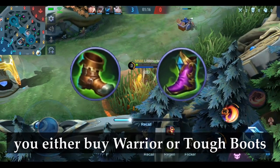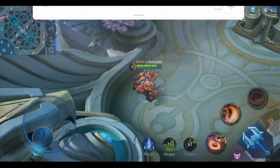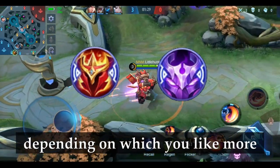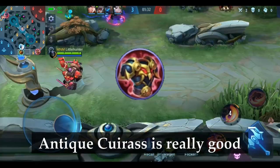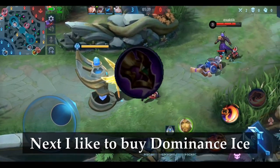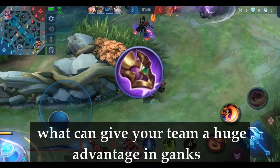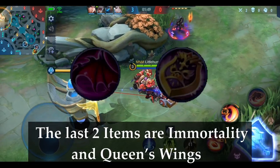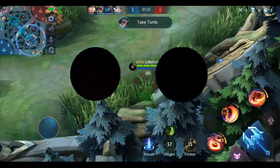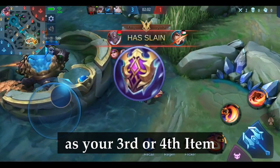As tank, you either buy Warrior or Tough Boots, depending on whether your enemies deal more physical or magical damage. For his first item, buy either the Courage Mask or the Shadow Mask, depending on which you prefer. As a second item, Antique Courage is really good — it reduces the enemy's physical attack, which is great for team fights. Next, I like to buy Dominance Ice, which lowers the movement and attack speed of your enemies, giving your team a huge advantage in ganks. The last two items are Immortality and Queen's Wings for the reasons mentioned before. If the enemy deals a lot of magical damage, you should get Athena's Shield for more magical defense as your third or fourth item.